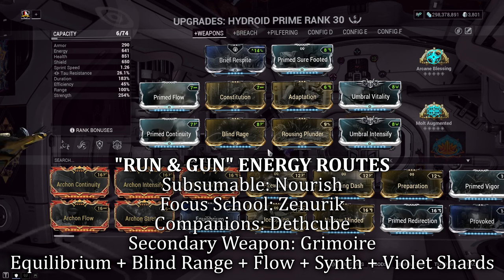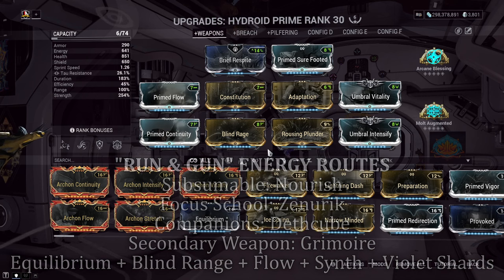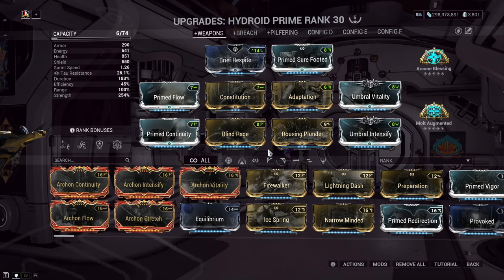Do keep in mind there are a lot of other energy routes you can take, whether it be the combination of Blind Rage, Prime Flow, Equilibrium, or running the Zenuric Energy School. Whatever suits you, please go ahead and mess about with your build until you find what works for you.